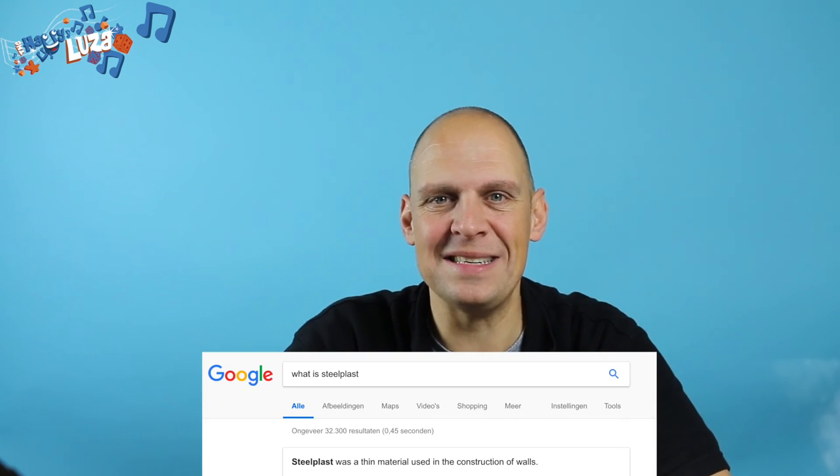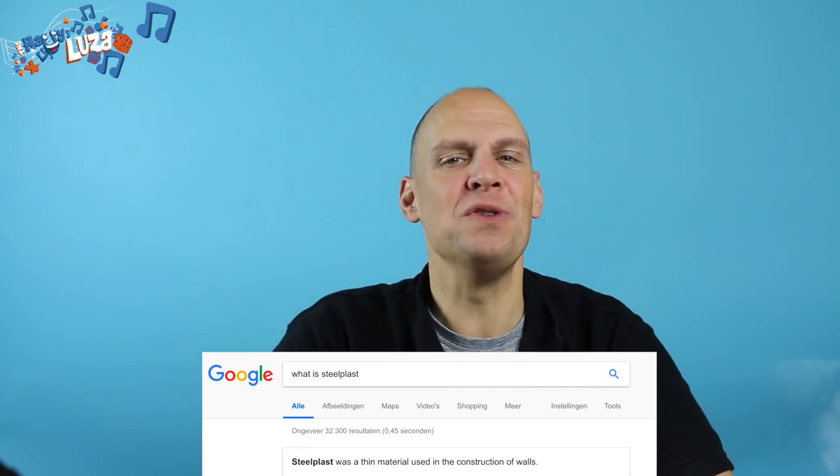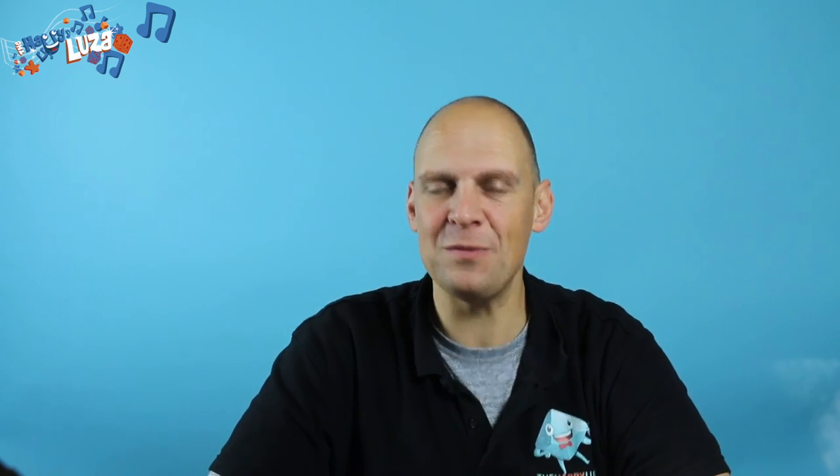When trying to translate 'steelplast' for my German friends, I googled it and the first entry says steelplast was a thin material used in the construction of walls — only to find out it was identified by Lieutenant Geordi La Forge in Star Trek: The Next Generation, set in the year 2364. I like stuff like that in games.